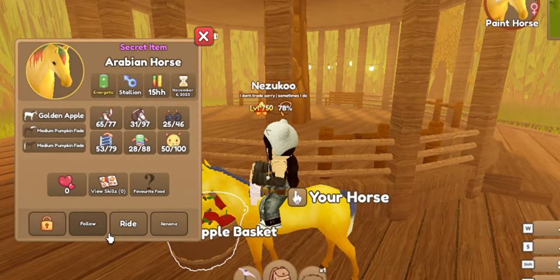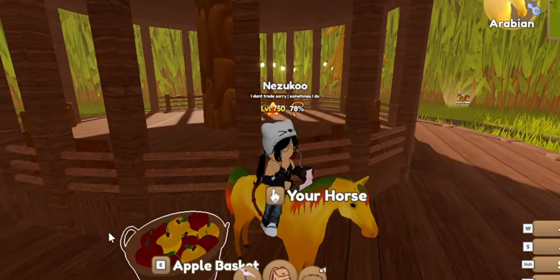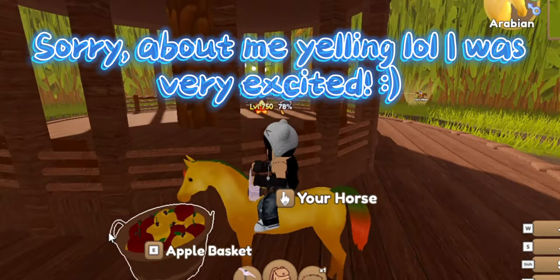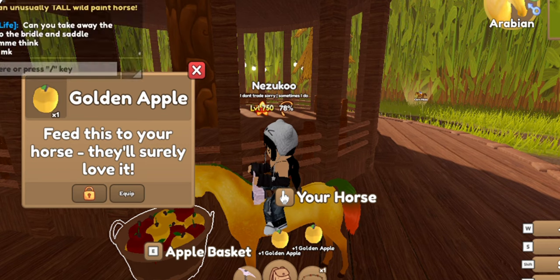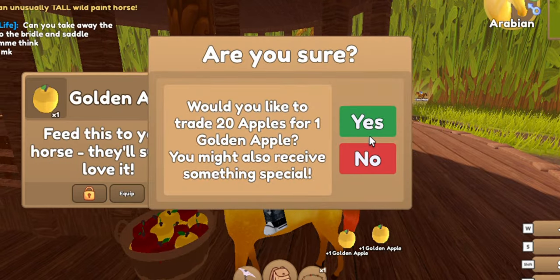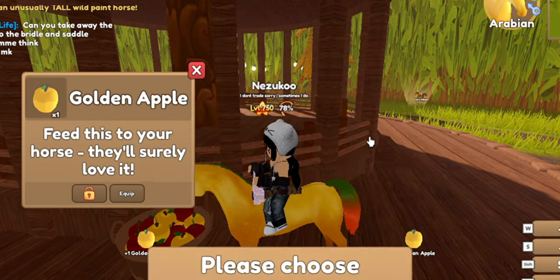And it has a pumpkin paint! We got an Arabian! Oh my gosh, this is a dream come true. I literally love this Arabian — I am never ever taking this out of my inventory. I'm so happy right now guys, I literally am so happy. And it has a fade which is great. Let's keep on going.